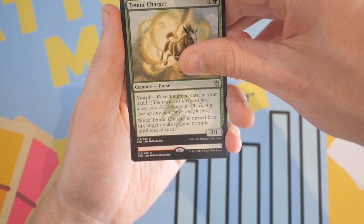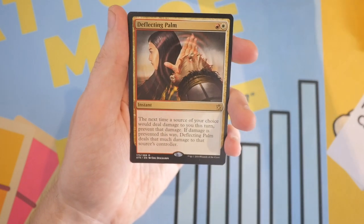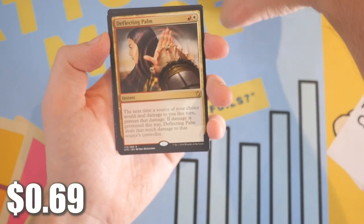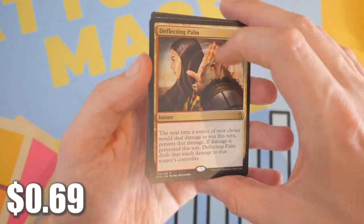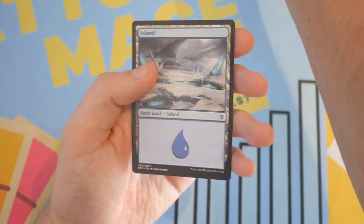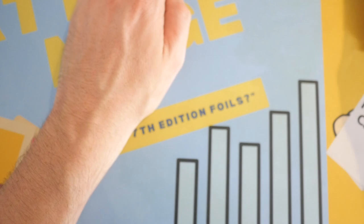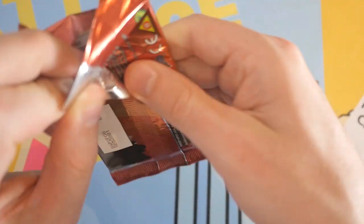And we have a rare — oh my god, is it a fetch land? Actually no, it's not. It is Deflecting Palm. We'll take it — this is one of the cards I use in my burn deck as a sideboard card; not bad for Boros Burn. And we have a land — Island — and a morph token.